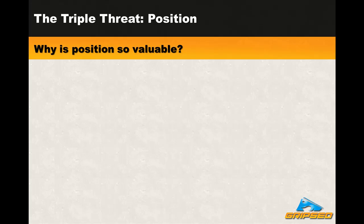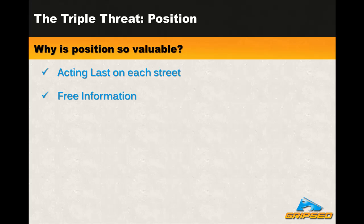So why is position so valuable? The first benefit is that you get to act last on each street, which means you will have more information than your opponents who have to act first or second. Since poker is a game of imperfect information and your job is to make the best decisions given the information you have, you will obviously be more able to make better decisions when you have more information. Another benefit to this information is that it's free. When you have position, you don't need to spend money on each street to get your information. You don't need to make bets to get reactions. Your opponents are forced to act before you and you get to interpret the reasons for their actions. The natural flow of the action gets you your information for free.